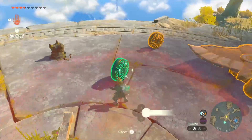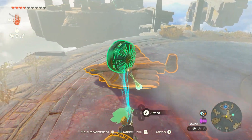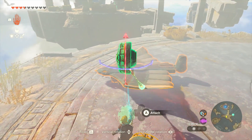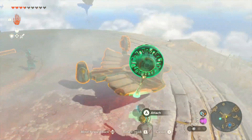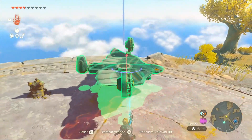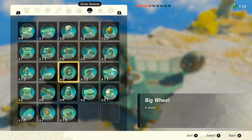You can attach the stabilizer at the tail and the fans like this. They need to be facing backwards because you're going to be flying backwards. Place them at the center because you want this to be stable — the stabilizer will help a lot. Spin it backwards, just like this. You also need a steering wheel.